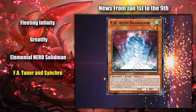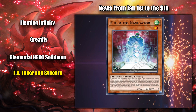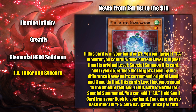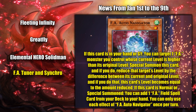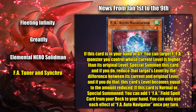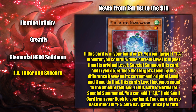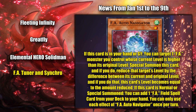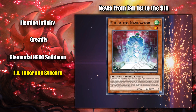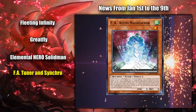And lastly, we've got a new FA Tuner and Synchro Monster. The tuner, called FA Auto Navigator, can special summon itself from your hand or graveyard by reducing the level of an FA monster on the board back to its original level, then this card gains the levels lost. Also, when this card is special summoned or normal summoned, you get to search out an FA field spell card. Both of these effects are pretty good, with the search effect being a little better.